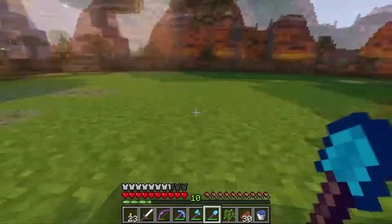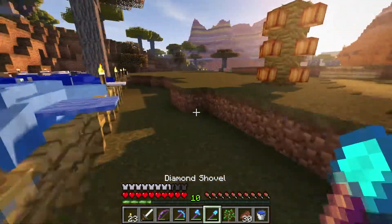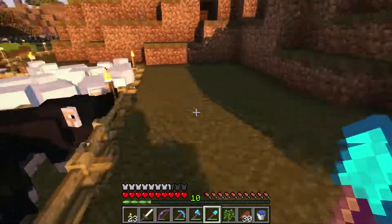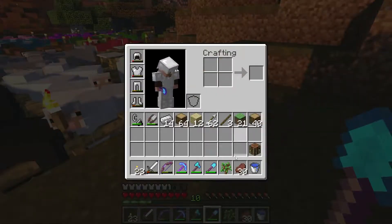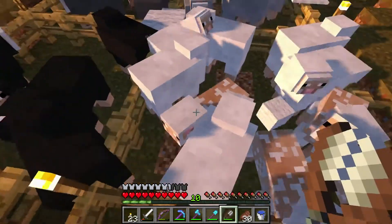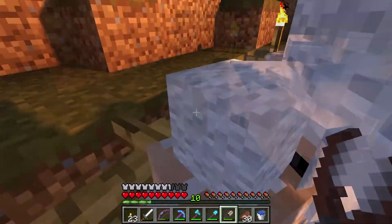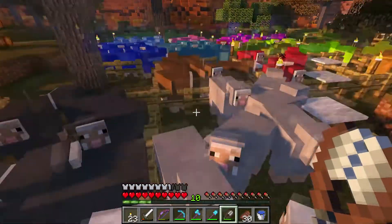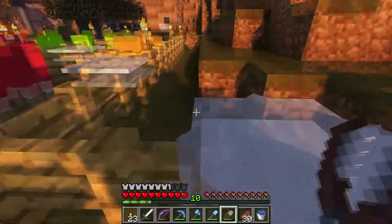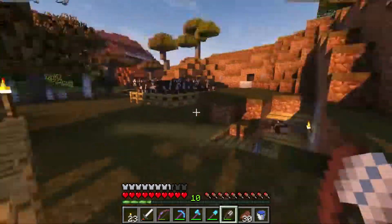That'll grow over with grass — I might have to pluck those at some point. Let me grab one more last batch of wool from the sheep before we head out, because the sun's going down. Now it's the perfect time to utilize the nether to travel to our final destination for this project — the cloud rainbow bridge.